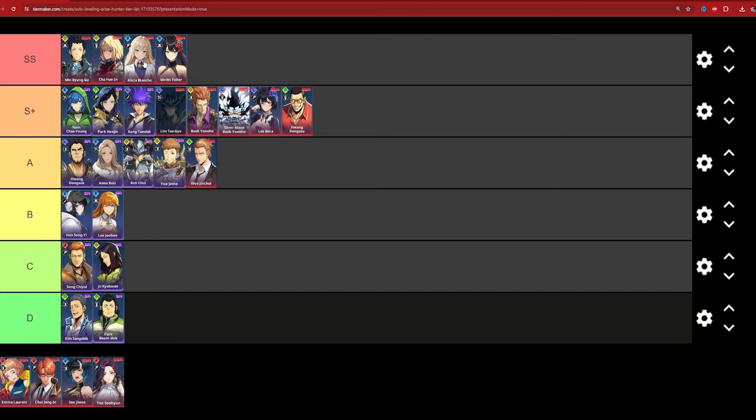Alicia — double S tier, no surprise. Her freeze and crazy damage output are unmatched. Her damage is as good as, if not better than, Cha at comparable dupe levels. If you have Alicia, Workshop of Brilliant Light becomes much more manageable. As a free-to-play player, she's essentially required for Workshop — without her, it's very difficult to clear.